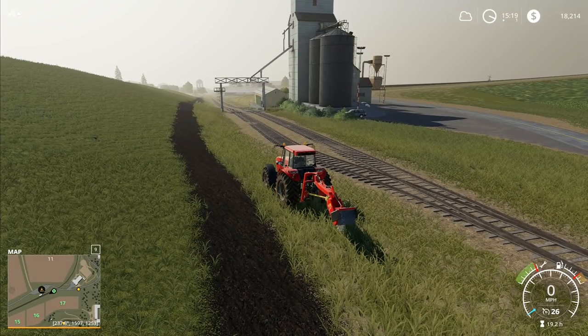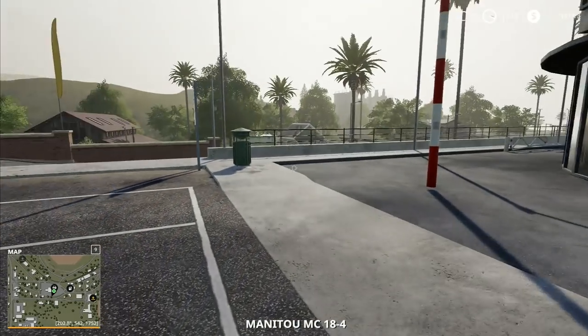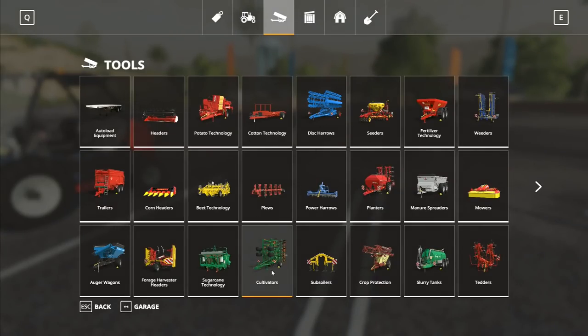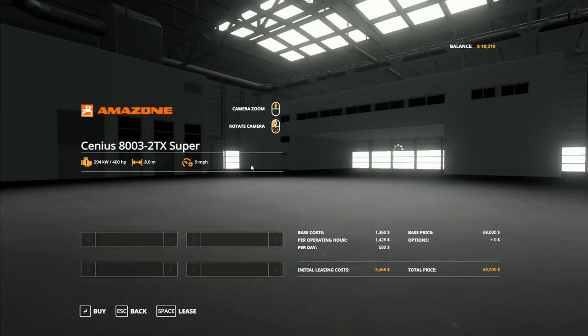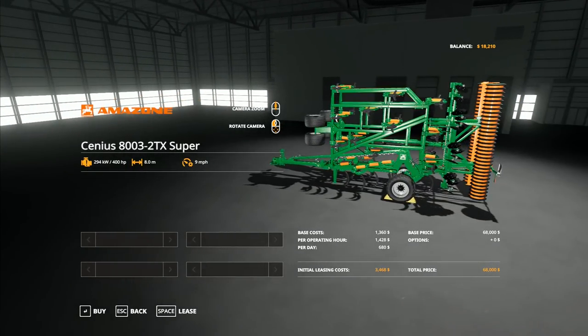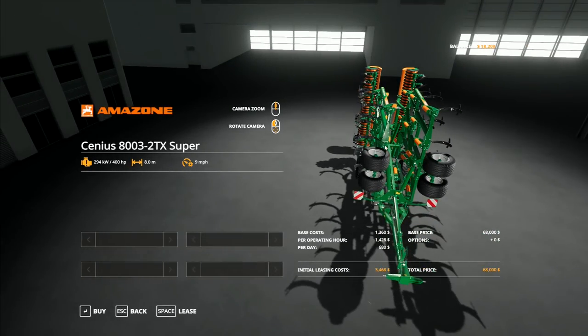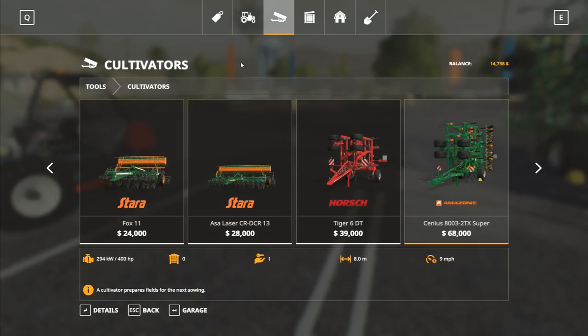We are going to go to the shop now. We've only got 18,000. That is still a fair slice of money, but in the grand scheme of things, 18,000 is not all that much, especially when some of the things that we want to do. So this is nearly three times the size of the first cultivator - three and a half thousand for that one. Now we go back and we want to go to large tractors.